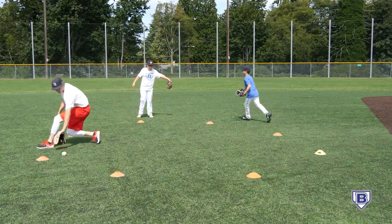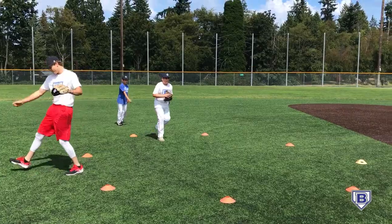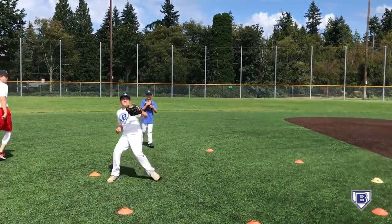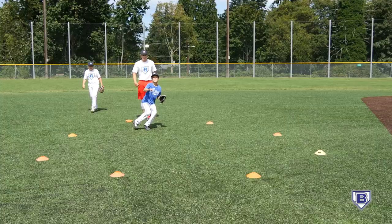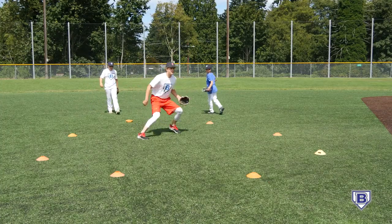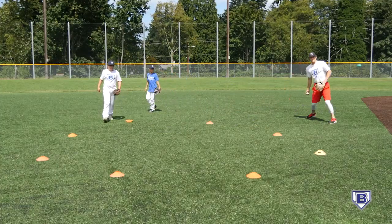Obi on a backhand here. Good. We got Colby with the drop step. Good. Mikko, ball takes it straight back. Good. Obi, we got forehand with range. Yep.